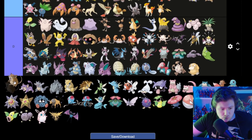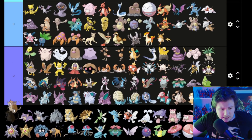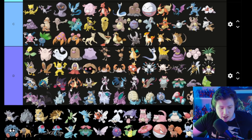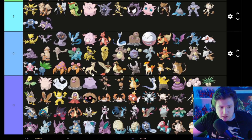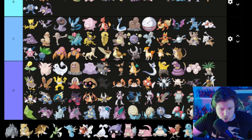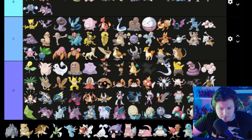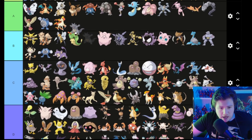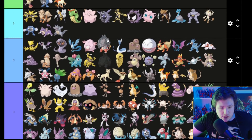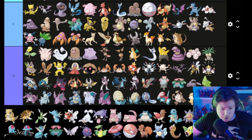Raticate and Rattata — Rattata is probably a little bit cooler, goes in B. Rhydon or Rhyhorn — Rhy somebody — my rhinoceros — he's pretty cool, goes in B. Rhyhorn is probably the same, so I'm gonna put them both in B because I'm biased like that.